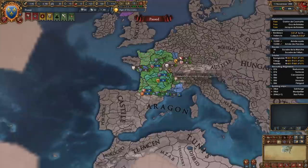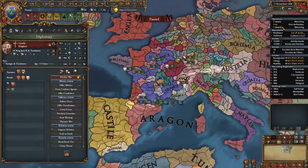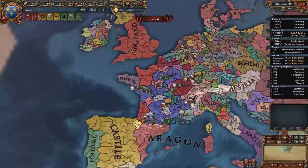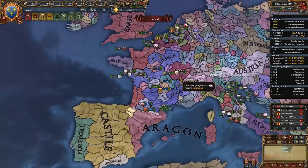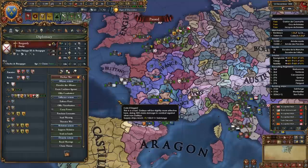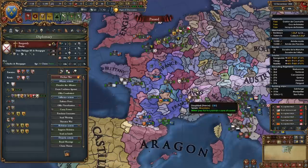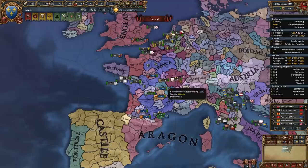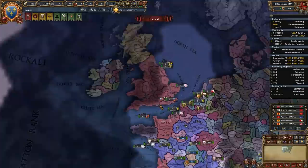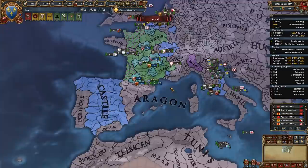Now sort out relations. Ally Burgundy and Royal Marry Castile; once diplomats return, also ally the Pope and Royal Marry Milan. Cancel the alliance with Provence and revoke the guarantee on Scotland. Very importantly, you need to send a Royal Marriage offer to Burgundy — not the other way around. Do not accept a Royal Marriage from Burgundy if they send one to you, because when their ruler dies you won't be eligible for the Burgundian Succession as that Royal Marriage will break. So you yourself must send the offer. By December, you should have allied and Royal Married Burgundy and Castile, allied the Pope, and Royal Married Milan.